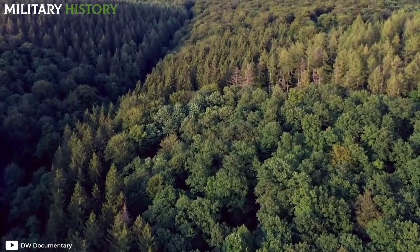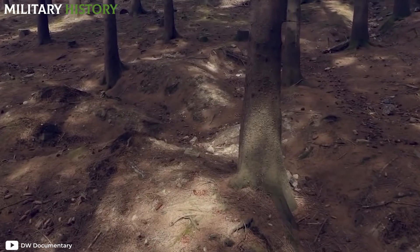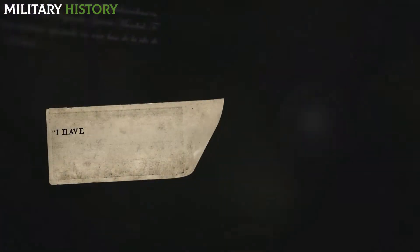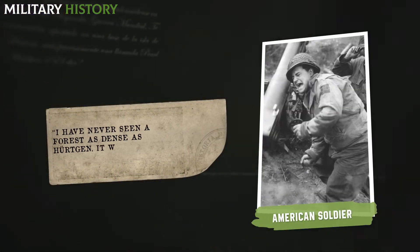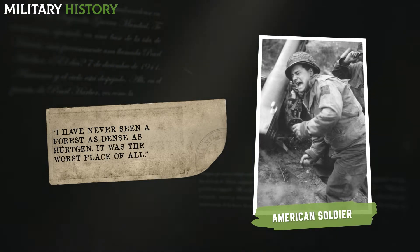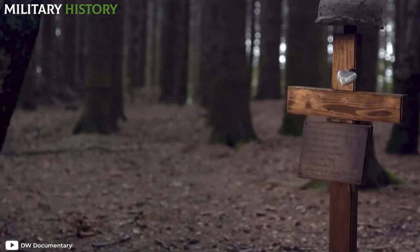The area was filled with rows of fir trees over 100 feet tall, along with many other scattered trees. Near the streams and ravines, the sun's rays barely entered. "I've never seen a forest as dense as Hürtgen. It was the worst place of all," wrote an American soldier about the site, which was just over 120 square kilometers.